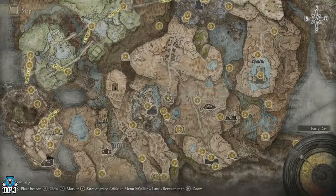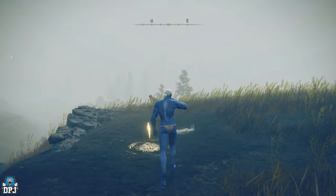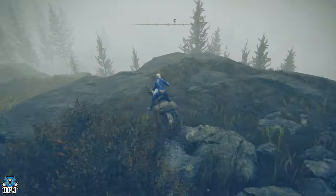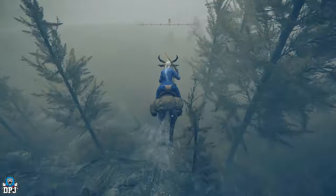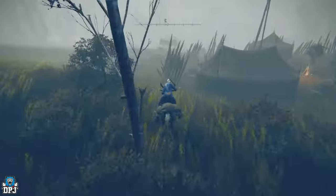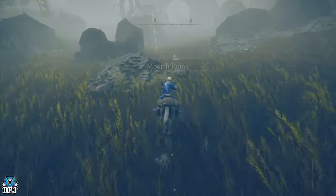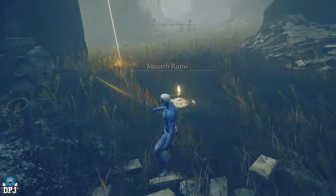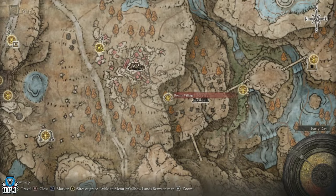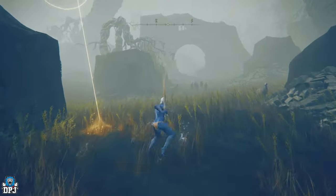We're right here on the map. Jump on your horse, look east, and come this way toward Morph Ruins. From Morph Ruins, we make our way through to Bunny Village — jump back on your stallion and follow this path.